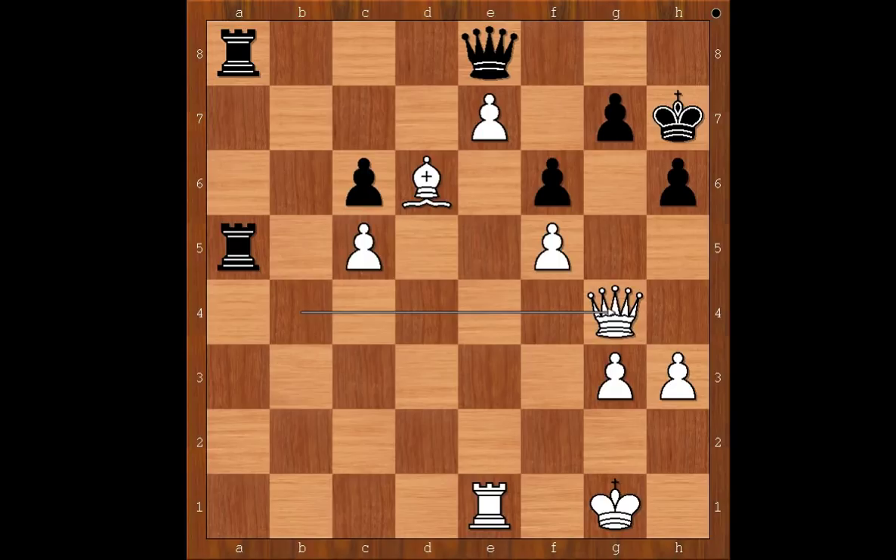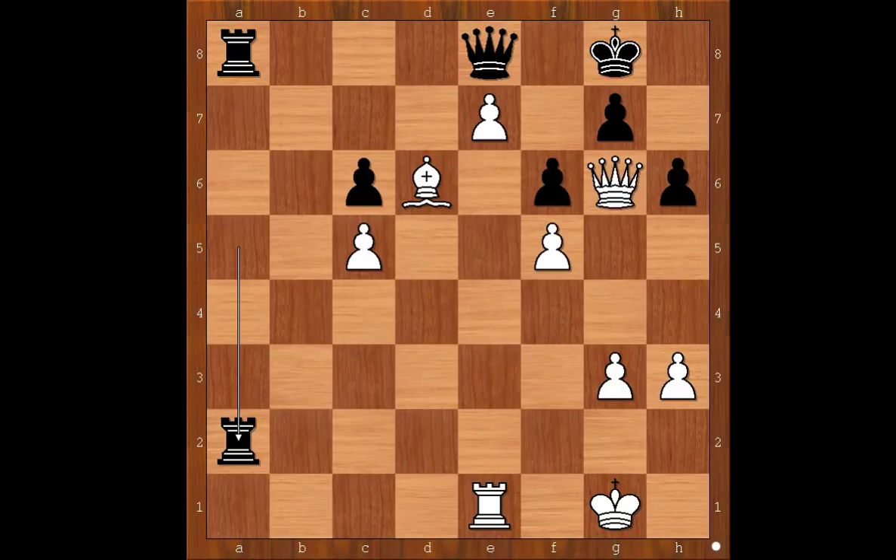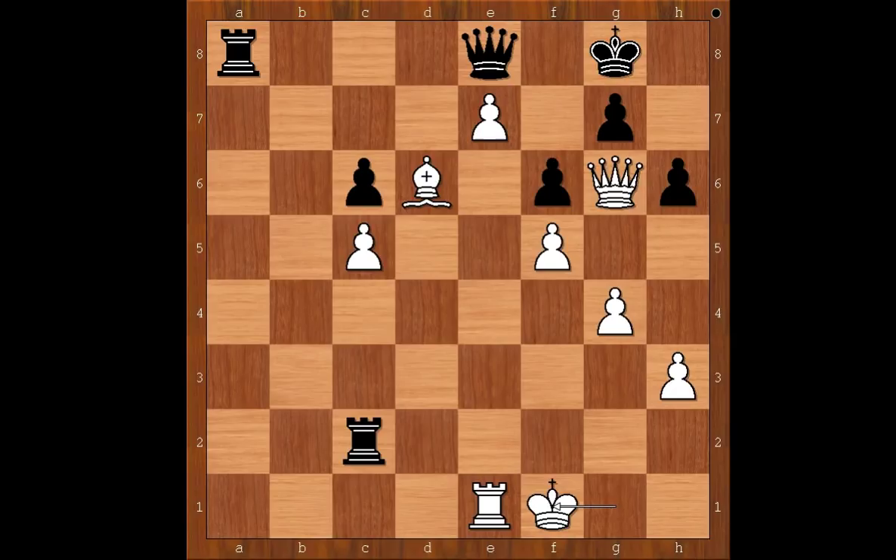But Black's queen is not enjoying her duty stopping the pawn on e7. Queens are not supposed to babysit pawns, but to have more noble duties like checkmating opponent's kings. The game continued: queen to g4, king to g8, queen to g6, rook to a2, g4, rook to c2, king to f1.